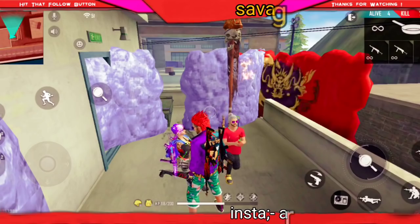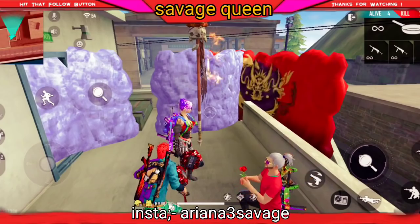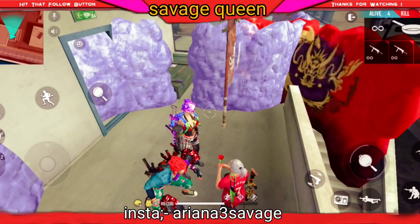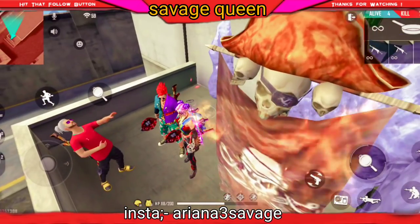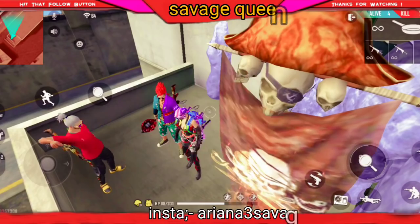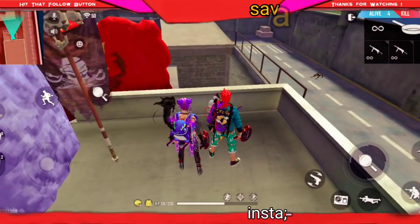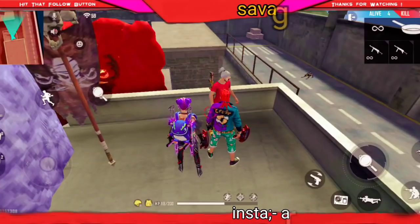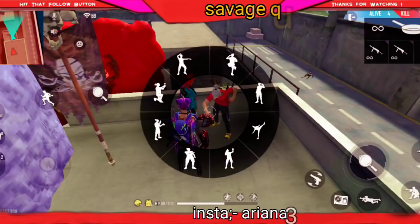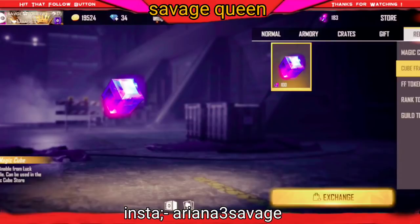Hello, welcome back to my channel Savage Queen. In today's video we will talk about how you will get the magic cube, and if you will get the redeem code for free fire. After gameplay you will get free gun skin, emotes, 10k diamonds, 5 light passes, and 3 phones for free. Also, how you will get a free t-shirt in Free Fire.